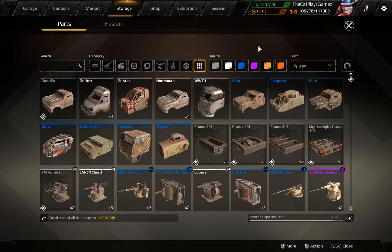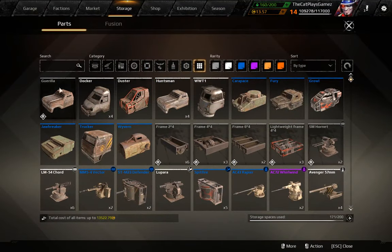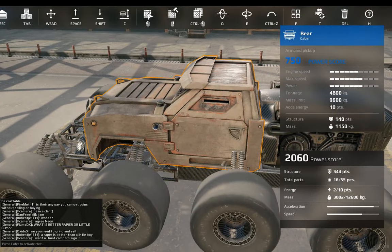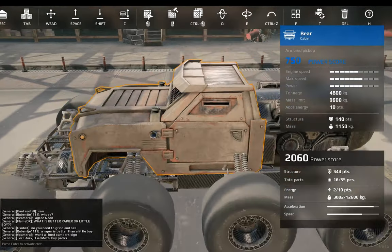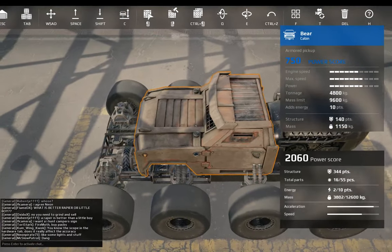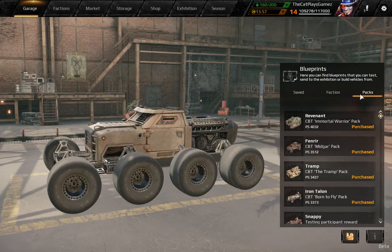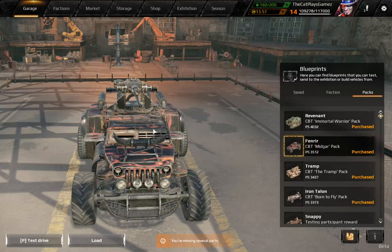The Bear Cabin is a look-alike version of the Huntsman and the Guerilla with similar looks, 750 power score, even more strength and speed, 4,800 tonnage, 9,600 kg of mass limit, 10 energy, 140 points of structure, and 1,150 kg of mass. The only way to obtain it is via the market or buying the tramp pack. With the Fenrir also, the only way to get the Fury Cabin is via the market as well.